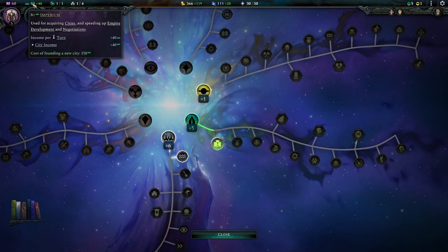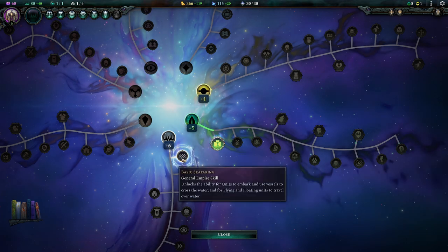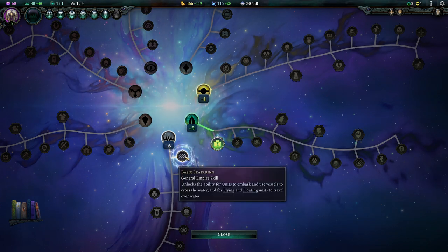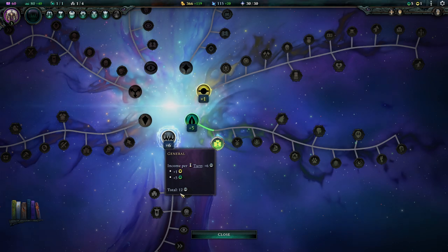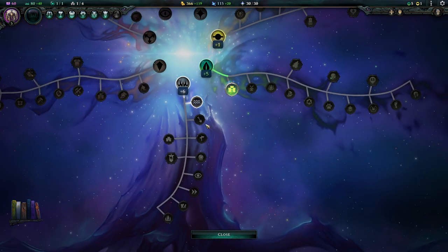We're already seafaring because this is what we do with being experienced seafarers - so we don't have to unlock this, we are saving fifty imperium because this would also be a fifty imperium skill. And our people can already do that. The general one everyone has gives plus six per turn - I'm assuming it's these, and it's kind of under there. The more affinity you have, the quicker this goes. Right now we can do this one - founding or absorbing cities takes minus two turns, and newly founded or absorbed cities gain plus one population.